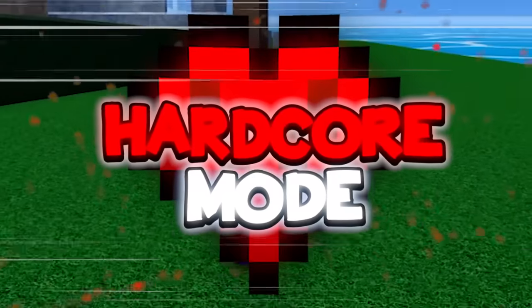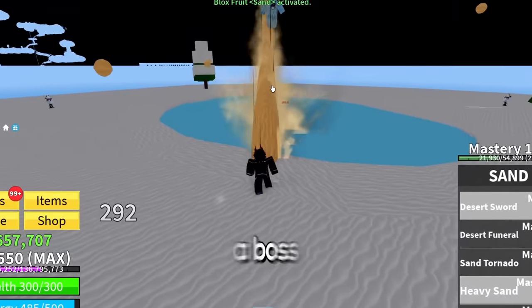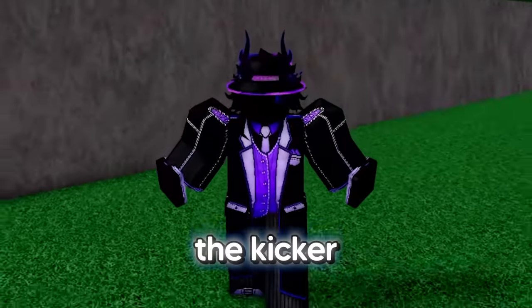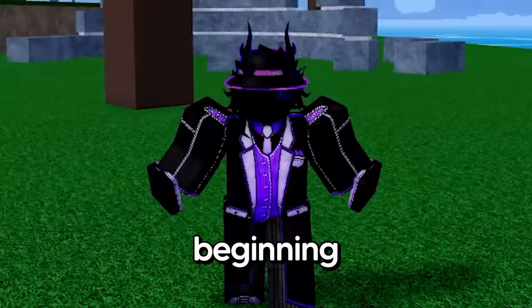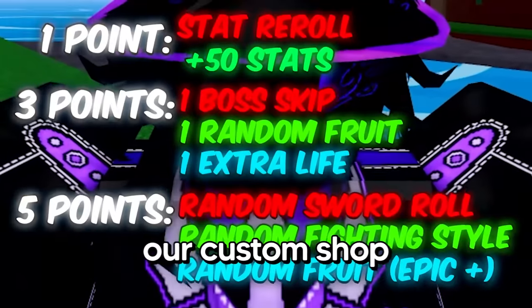I'm going to be beating Blox Fruits hardcore mode, and here's how. We can only use common and uncommon fruits, which I get to wheel spin after I beat a boss. My stats must also match the bosses, and here's the kicker: if I die three times in one sea, I have to restart the entire sea from the beginning. But luckily, when I beat a boss, I gain one point, which I can use towards our custom shop. Without further ado, let's begin.